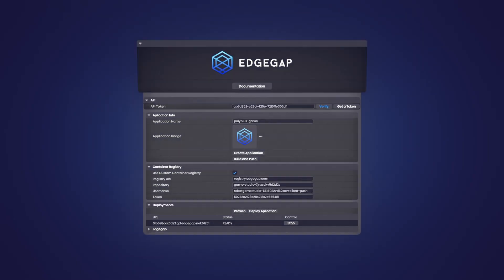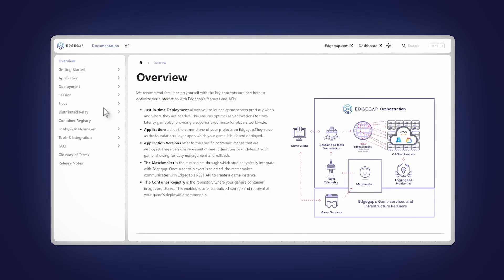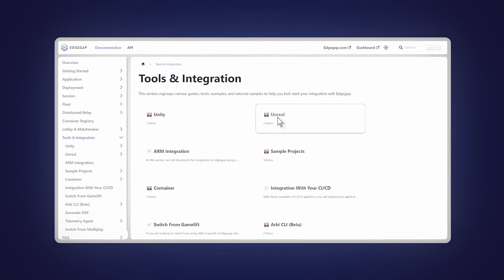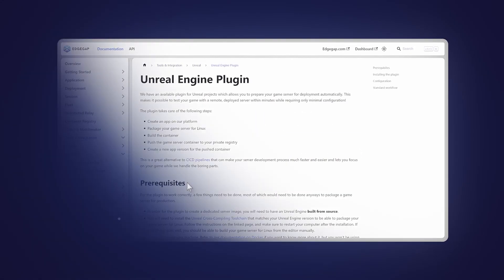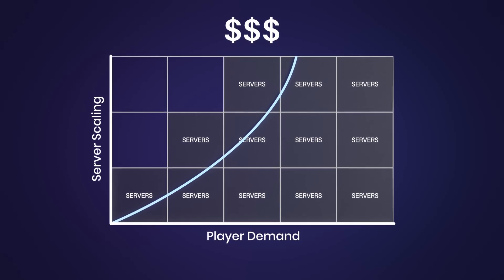Integration is easy and takes seconds with our one-click token plugins for Unreal and Unity. Our resources for the game engine and netcode you use guide you along the way. Best of all, EdgeGap's just-in-time server deployment means you only pay when your players play.